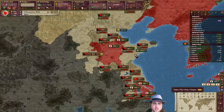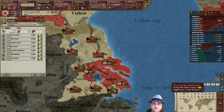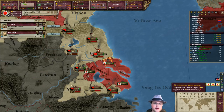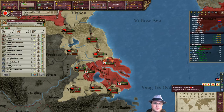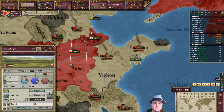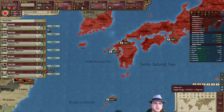Rebels in China itself — the part that's still China. Can I enter here? No, I can't — they just booted me out totally. I do need to leave a few behind for defensive purposes and for rebellion-busting purposes, but other than that we can start to bring them home.